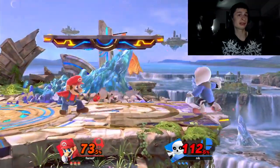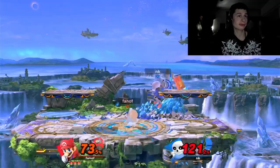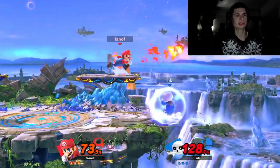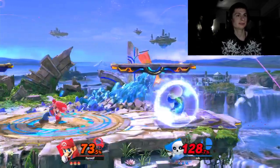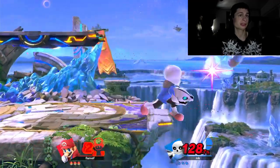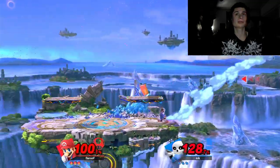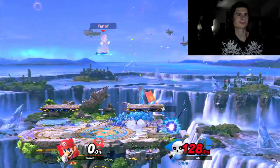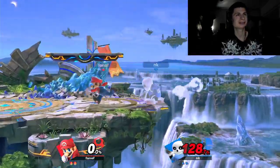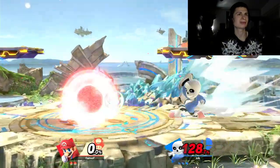I don't know how to do the combos the best with Mario, but thankfully Mario does have a reflector against Mii Gunner, which is huge. However, it's not the best reflector, but it's not the worst. I am noticing that he's not really going for projectiles. Mii Gunner does have the Skeletal Matriarch — indeed.